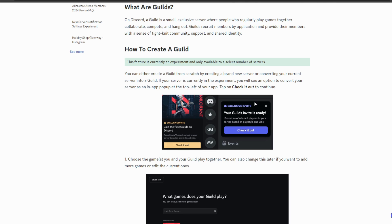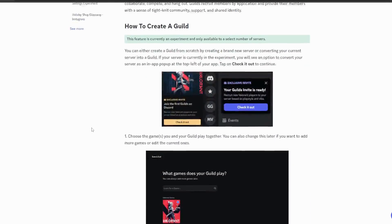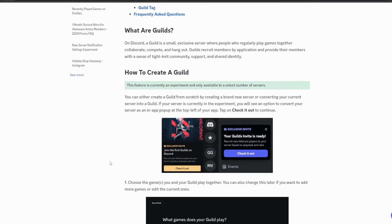You also have the option to convert your current server into a guild. In server settings there's a guild settings section where there'll be a little switch, and you can choose whether your server is a guild or not. It's literally one click to turn it into a guild, and it's not permanent — you can undo it just as easily.